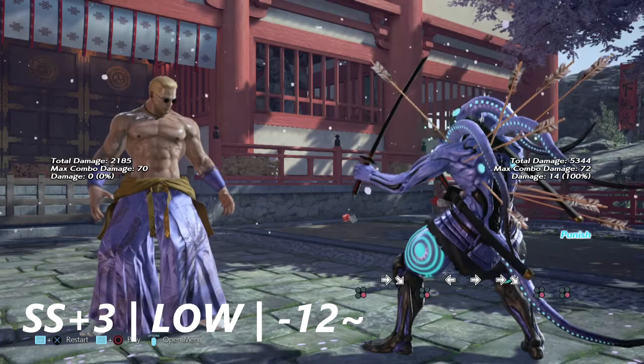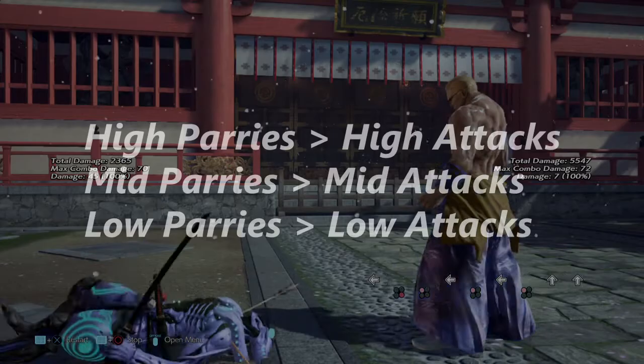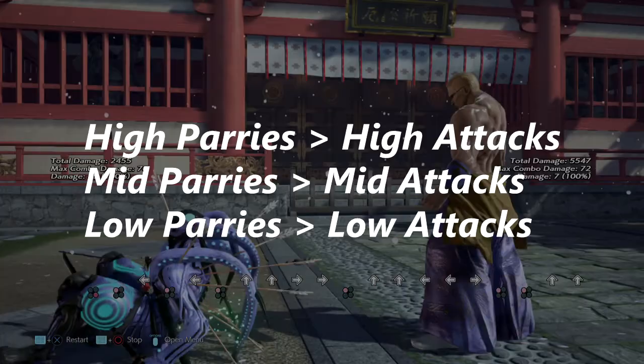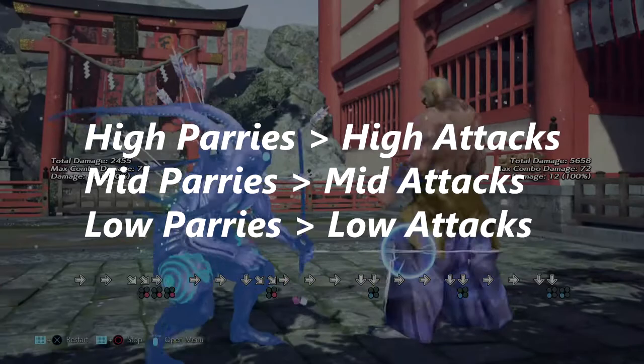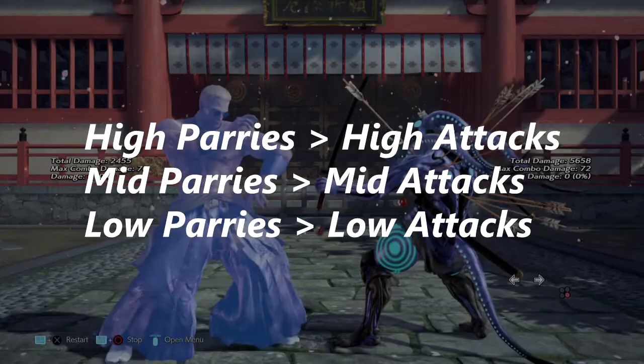For the final piece of this video, I'm going to explain Geese Howard's parrying technique. Going through his move list, Geese Howard has three different types of parries: a parry for highs, a parry for mids, and a parry for lows. This means he simply can't throw a parry out and expect to parry everything — it's not as braindead as we thought. He has a high parry that parries highs, a mid parry that parries mids, and a low parry that parries lows, all giving different results for each type.